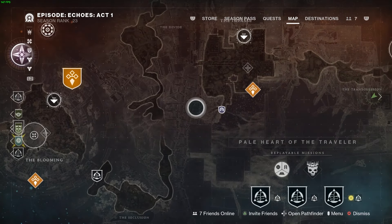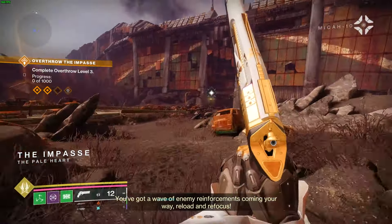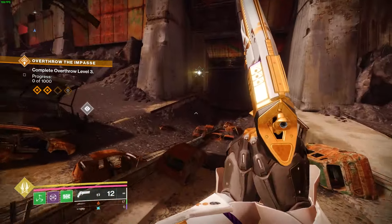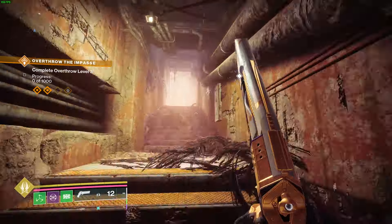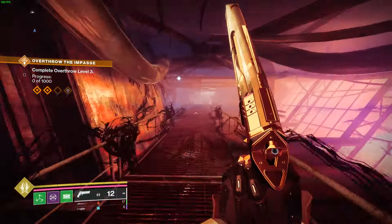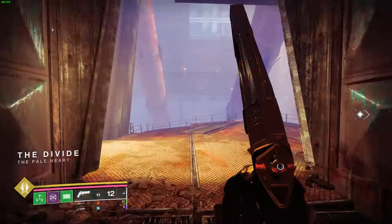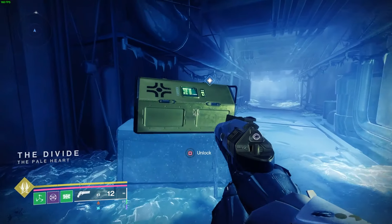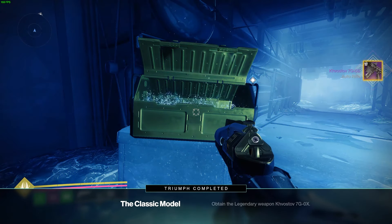Once you have the lost encryption code, go back to the Impasse and you're going to get your legendary Khvostov. It will show you exactly where to go — just follow the path all the way back until you see the golden chest. Open the golden chest and you'll get the legendary Khvostov, putting you one step closer to getting your exotic Khvostov.